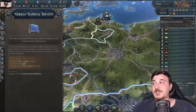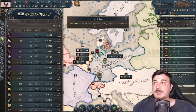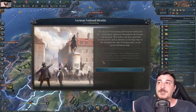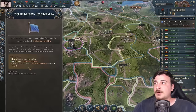We now have nationalism researched — we're apparently the first to get it with 3.44. Someone else got it too. We can also invite Hanover to our customs union, and they want a trade agreement. Checking our market, we're basically all of Germany except Brunswick and a couple others — let's invite them to the customs union too. Now 75% of the German Confederation has researched nationalism, and the North German Confederation journal entry is active.